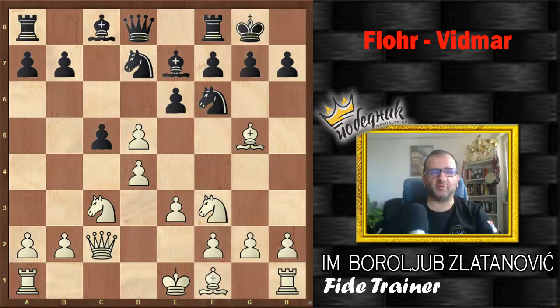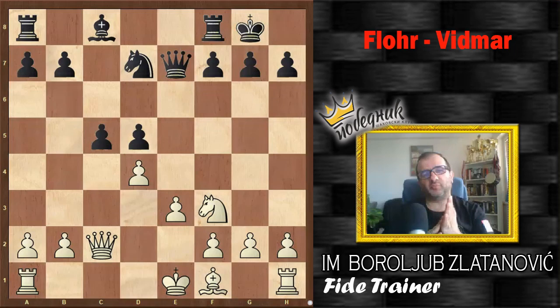Now White plays cxd5. That's the first step to making the pawn on d5 isolated and weak. After Nd5, Be7, and Qe7 was chosen by Widmar. White decided to capture, and as you can see, sooner or later that d4 pawn will be exchanged for the c5 pawn, leaving Black with a bad pawn on d5.